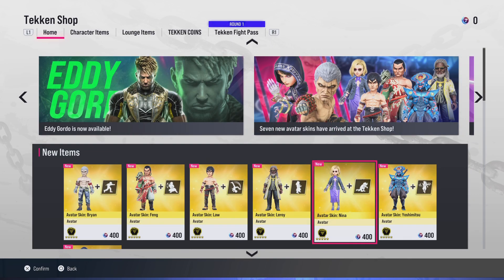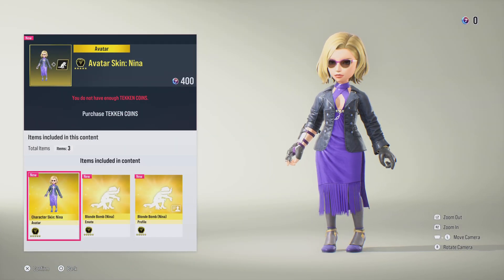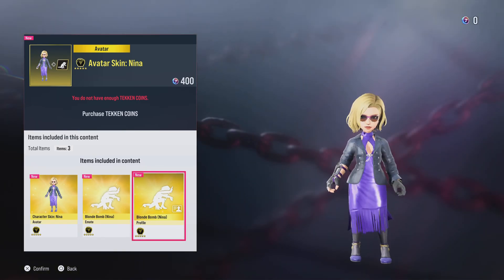Moving onto the last three, we have Nina, which again looks absolutely amazing. Moving onto her blonde bum emote, which looks amazing. We then also have the profile one.